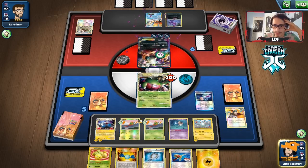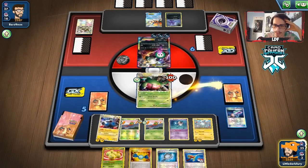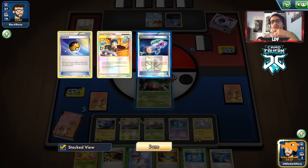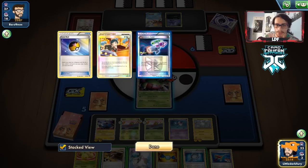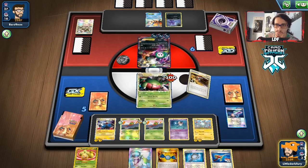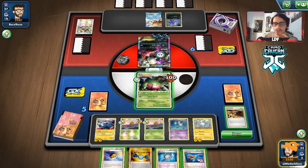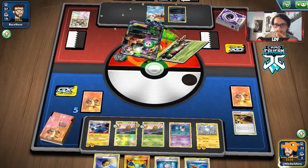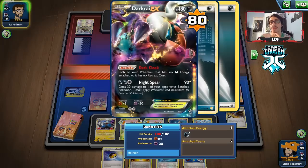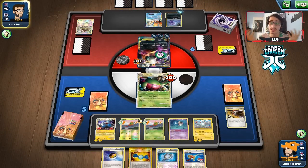Let's see — we want to laser them. We put energy on Magnezone and Magnetic Draw for two. We drew an N but that's not going to help. We Junk Arm for Level Ball. We can get there — we'll get rid of the N and rely on Magnetic Draw. We have what we need, though we didn't get Max Potion so we are gonna get knocked out here. That's fine — we can hit for 80 with Laser. Would have been nice to get Virbank but we can knock them out with Silver Bangle if we can find it. Plus Magnezone Prime is ready to go. You can see how this deck works — Yen Mega does the dirty work and Magnezone comes in and cleans things up.